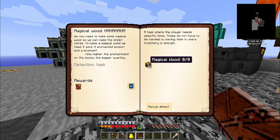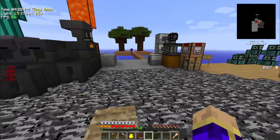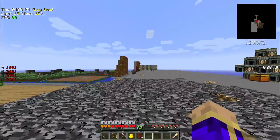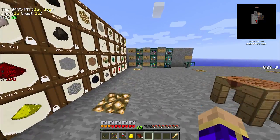I need 8 magical wood for the quest and 12 magical wood to do everything that I want. To make magical wood I could use enchanted books, and in fact I believe I have some, so let's grab those and use them up.